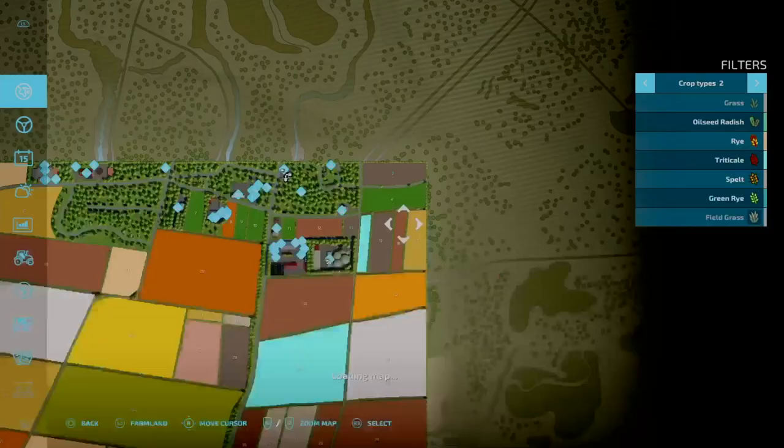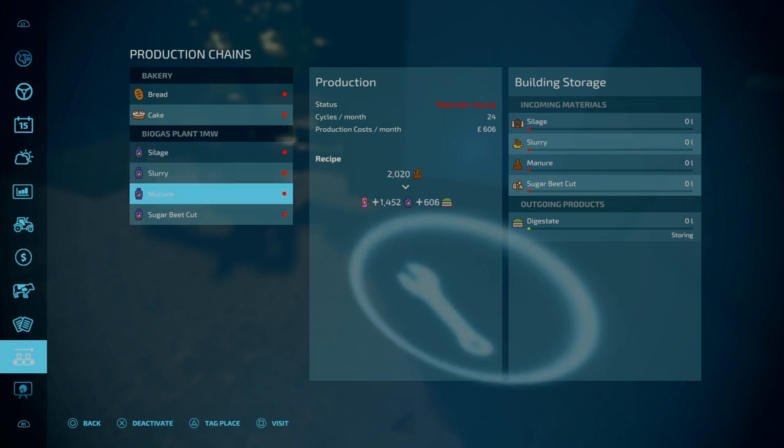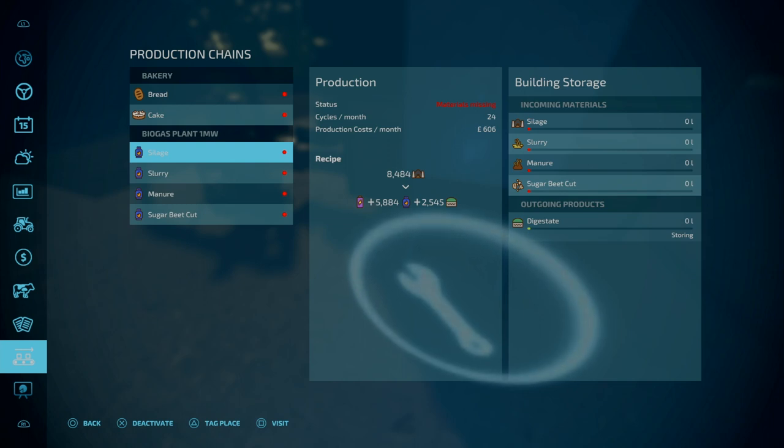1.558 million. You do get quite a bit of methane — up to 600 litres, or two and a half thousand litres of digestate, 5,000 litres of methane, and then a little bit of electricity. 24 cycles a month, 606 pounds per cycle.